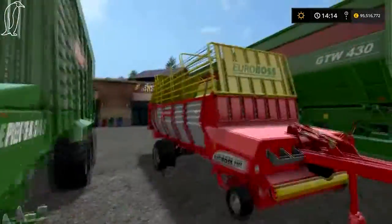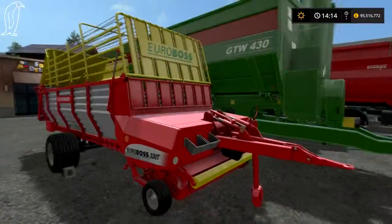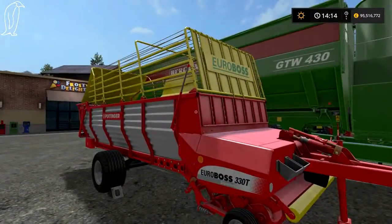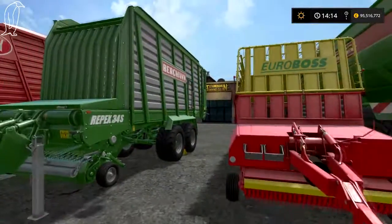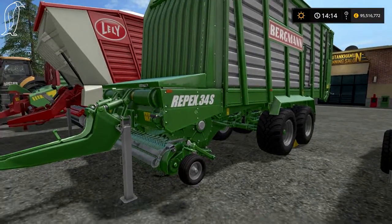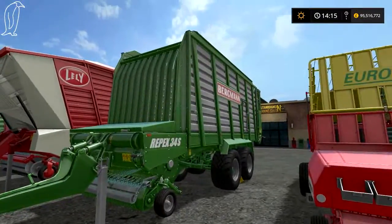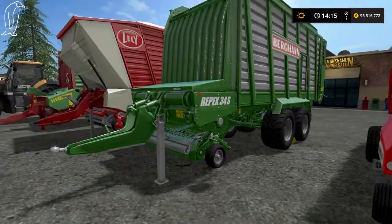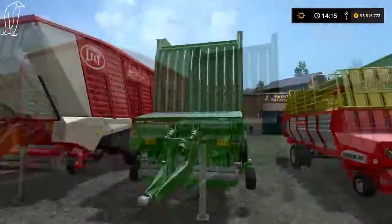Right, over to the loading wagons. This is the Pottinger Euro Boss from FS15 — a nice little forage wagon. Then the Bergman Repex 34S, again from FS15 — another medium to small forage wagon.